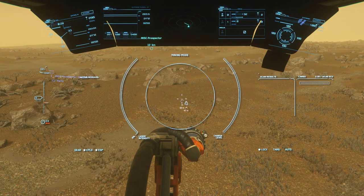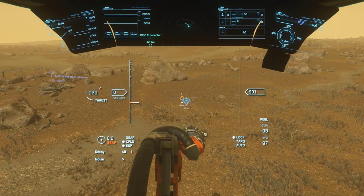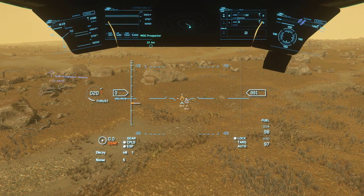Now you want to be careful. Position the prospector in front of the gem and activate your mining laser. This can be done by pressing M - I think I have bound this to my joystick.